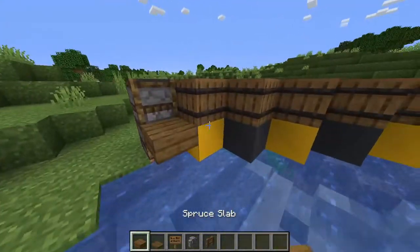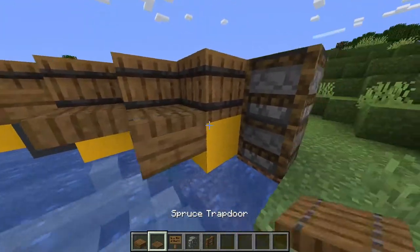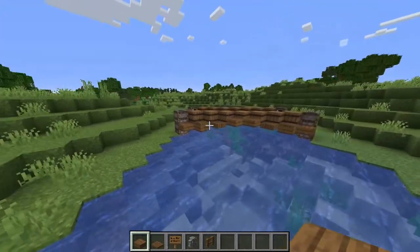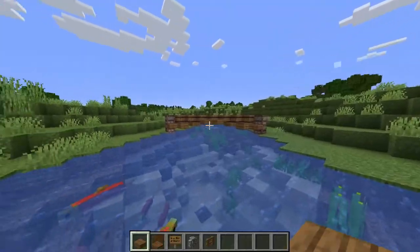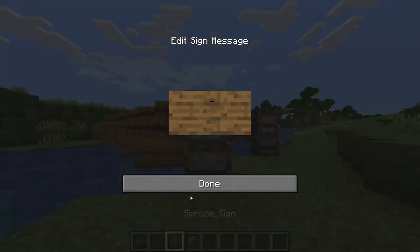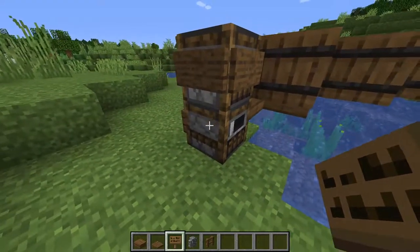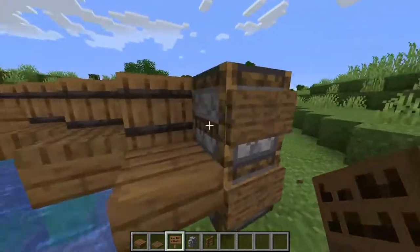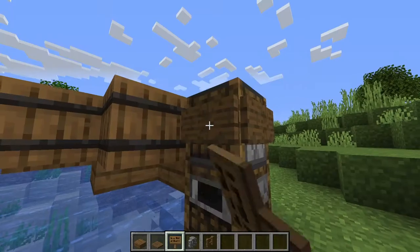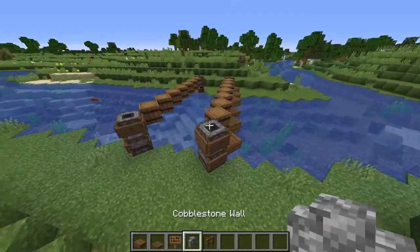You should have something that looks like this — a nice little archway on both sides. Now take a spruce sign and cover all sides of the smoker, leaving the two sides that are going to be blocked off anyway. Do that for all four corners to get the signs in place.